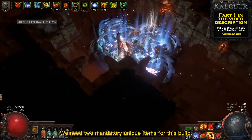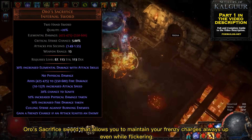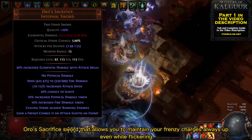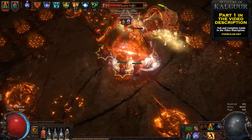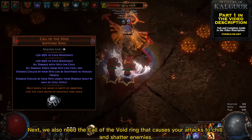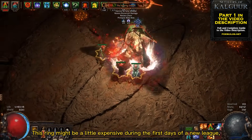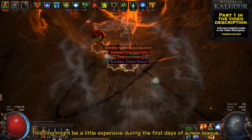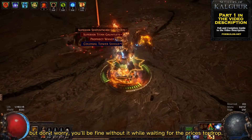We need two mandatory unique items for this build. The first and most important is the Oro's Sacrifice sword, which allows you to maintain your frenzy charges always up even while flickering. Next, we also need the Call of the Void ring, which causes your attacks to chill and shatter enemies. This ring might be a little expensive during the first days of a new league, but you'll be fine without it while waiting for the prices to drop.